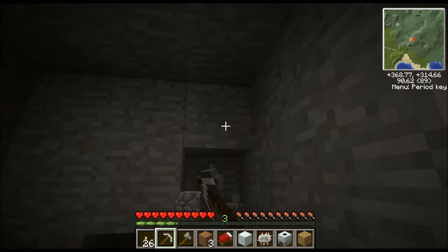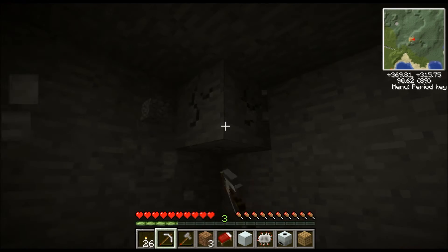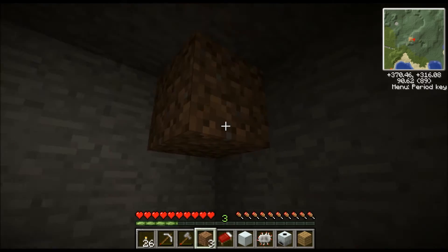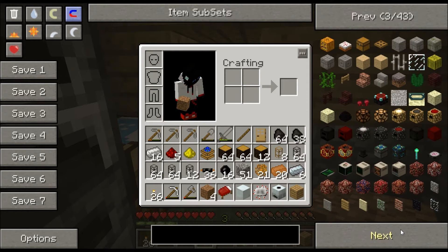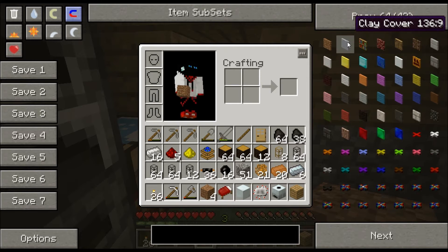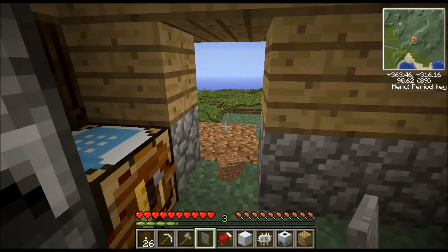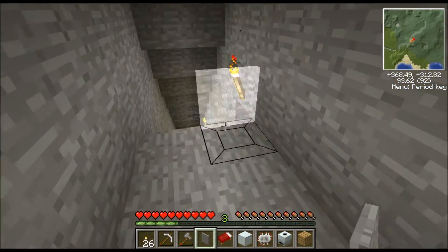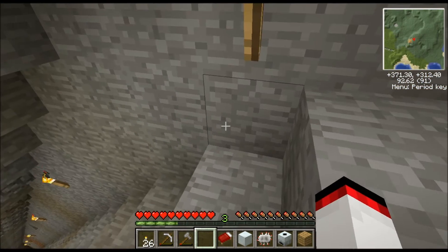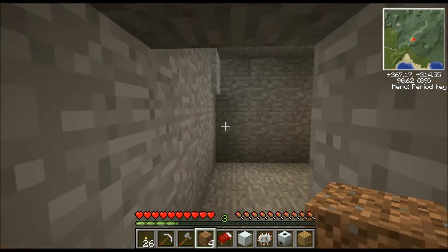Gotta cover that up. There we go. For the sake of it guys, I'm gonna spawn in something — it'll just make everything look better. Stone — I don't have any spots for it. Here we go. The creeper took out my door, so if there's no door, that's why. Look at this — pow! It should look nice over here.